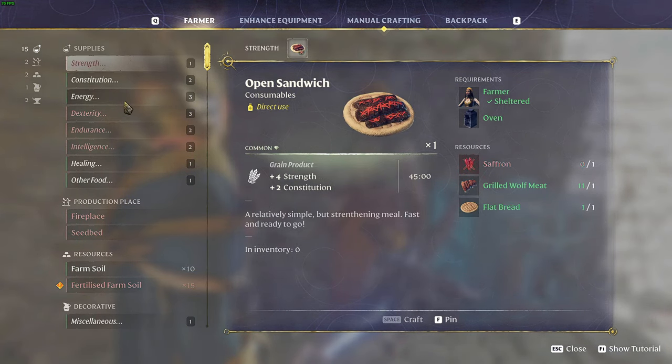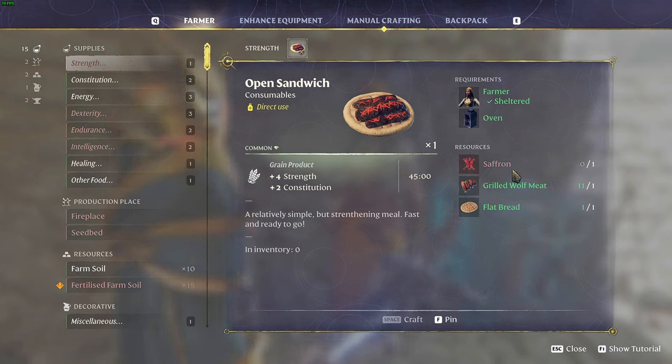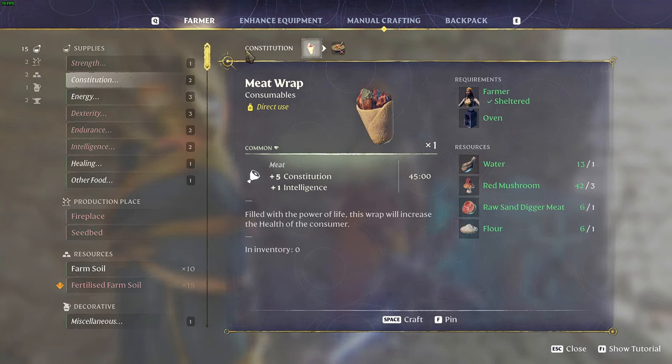For strength, one of the best dishes is the Open Sandwich — it gives you four strength for 45 minutes plus two constitution. The resources needed are saffron, grilled wolf meat, and flatbread.